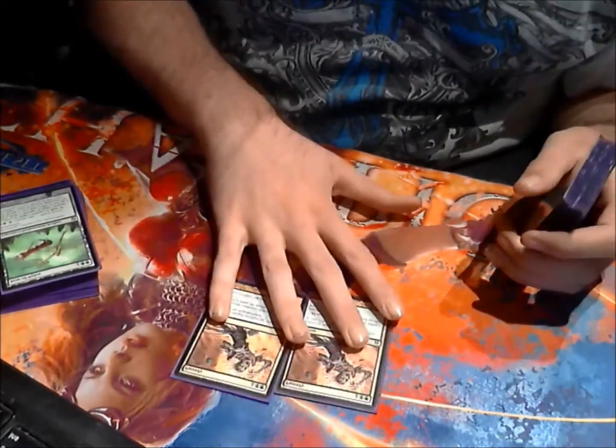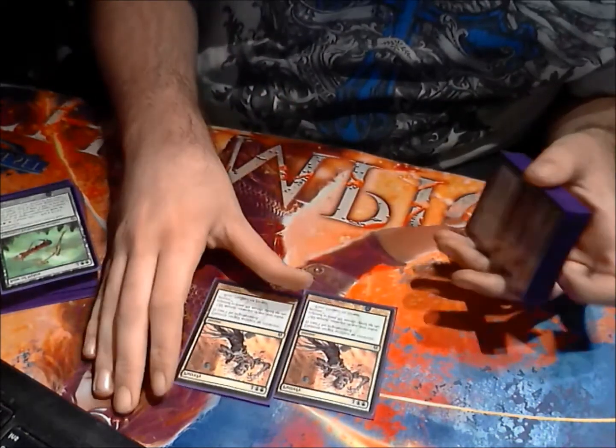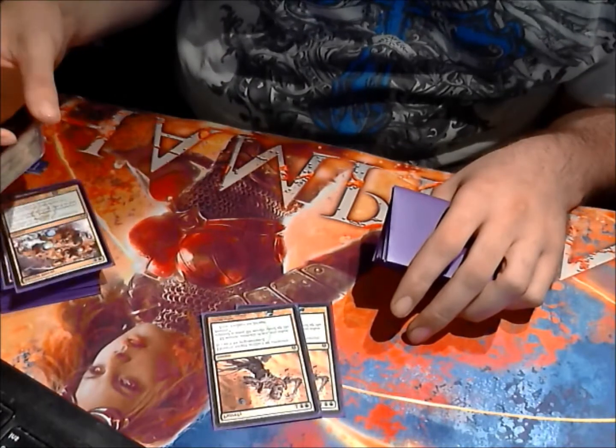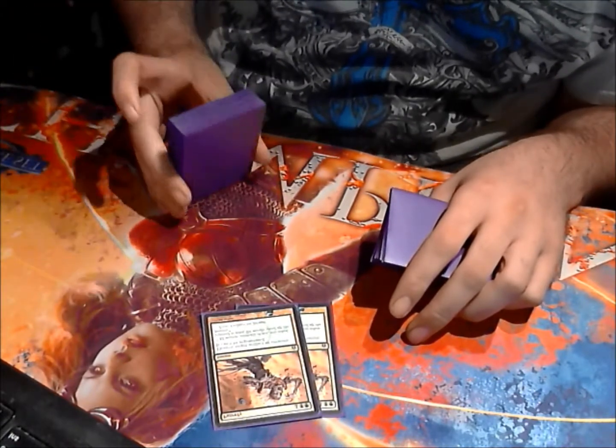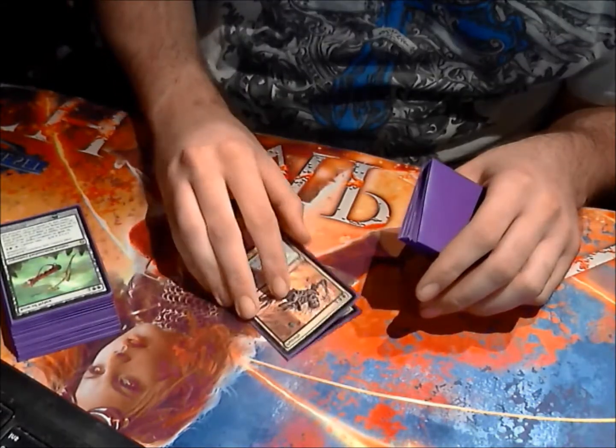More removal: double Putrefy. This card's very good because you're able to just kill their card. You can kill artifacts, you can kill some other stuff people are playing. Honestly, it's basically three-mana Murder, and a little bit easier on our mana because we are a base-green deck.